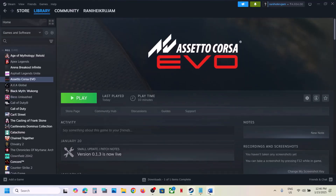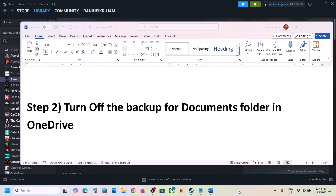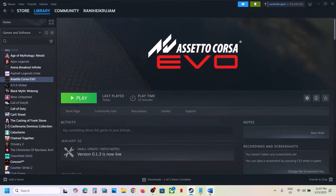If it's still not working, the next step is to turn off backup for the Documents folder in OneDrive. If you're using OneDrive, right-click on the OneDrive icon and go to OneDrive Settings. Go to Sync and Backup, find the Documents folder option — if this is on, turn it off and then check. This has also worked for many players so it might work for you.